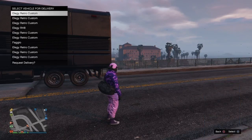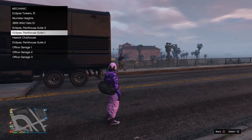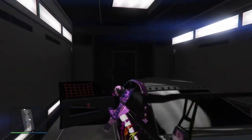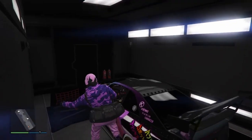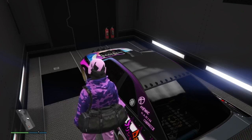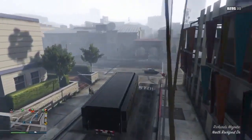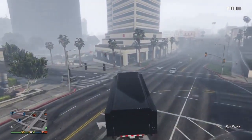As you can see I've got a Fagio stored in this slot right here. I'll explain what you need to do if you can't register as an MC as well. You need to make sure that your Sultan RS is stored inside your MOC just like this. As you can see this doesn't have a custom plate on it — you don't need custom plates for this glitch.